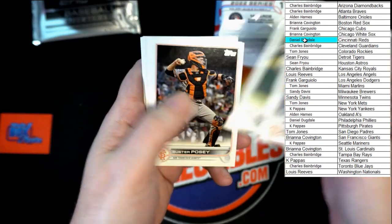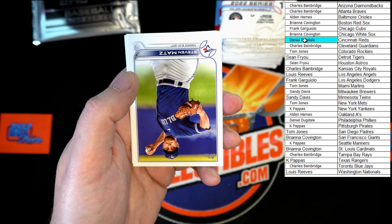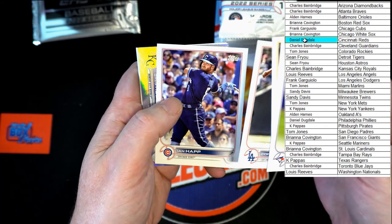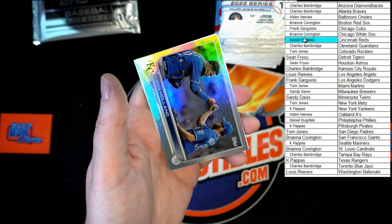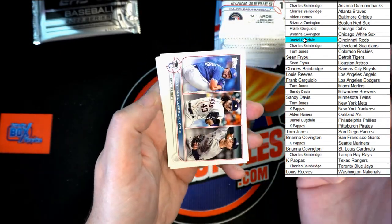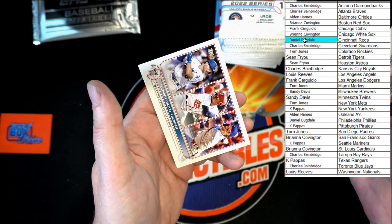Guido, Chilito, Posey, Kimbrel. We've got Matz, Solaire, Gomes, Seeger. We've got some silver happening — Ian Happ. We've got Greg Holland — not numbered, but still quite nice. And then those guys.